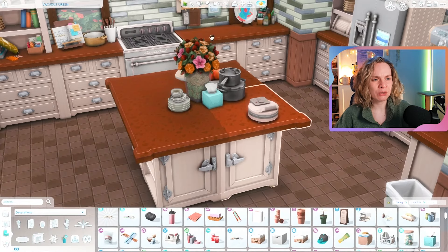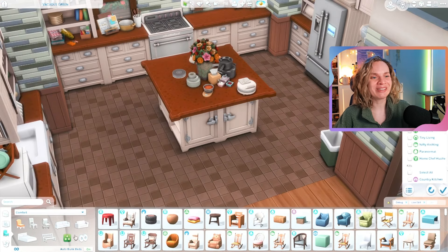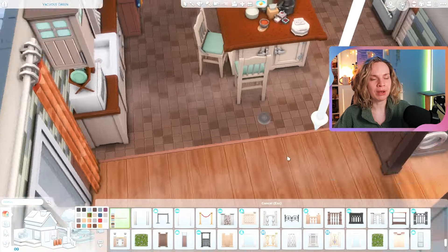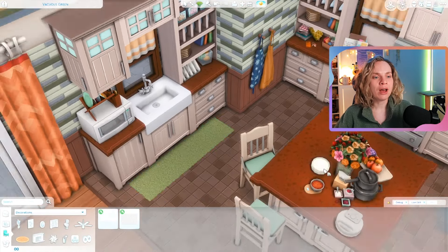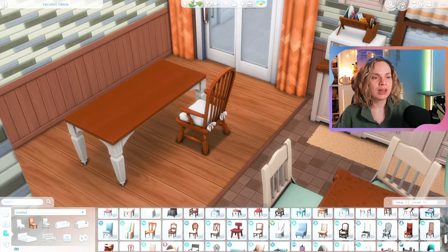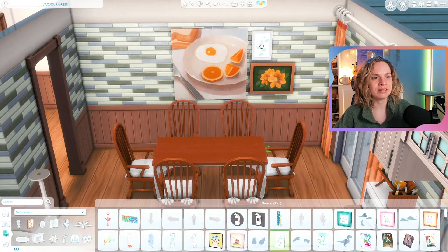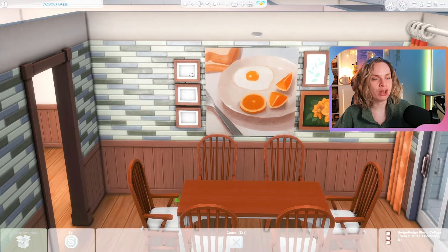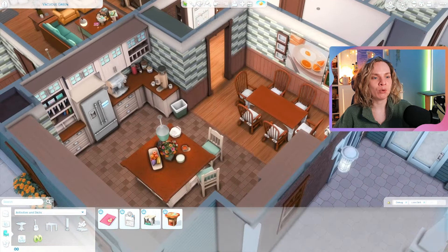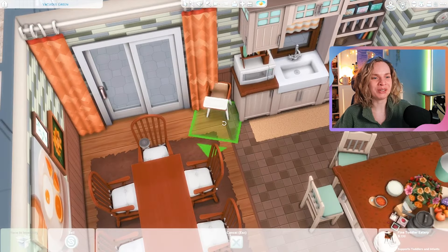I've never really seen a fruit bouquet like that in real life — let me know if you have! It really fit the style. For these houses I used doors and windows from Get Famous to tie into the neighborhood's style, giving them a 70s look and feel. Some furniture is more modern, reflecting that the houses were built in the 70s but have changed a bit over time.